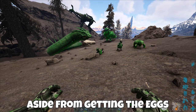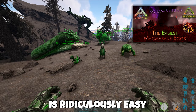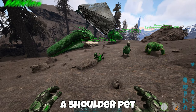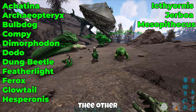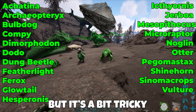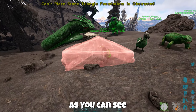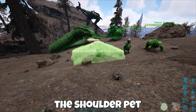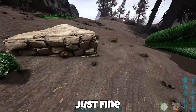Aside from getting the eggs needed to tame the basilisk, the taming process itself is ridiculously easy, needing only a single foundation and a shoulder pet — a small creature that can be carried by a human. For other small creatures that cannot be carried, it's possible to use them but it's a bit tricky, so you're better off just using a shoulder pet. As you can see, you can place the foundation over top of the shoulder pet no problem, as long as it's not sticking out.